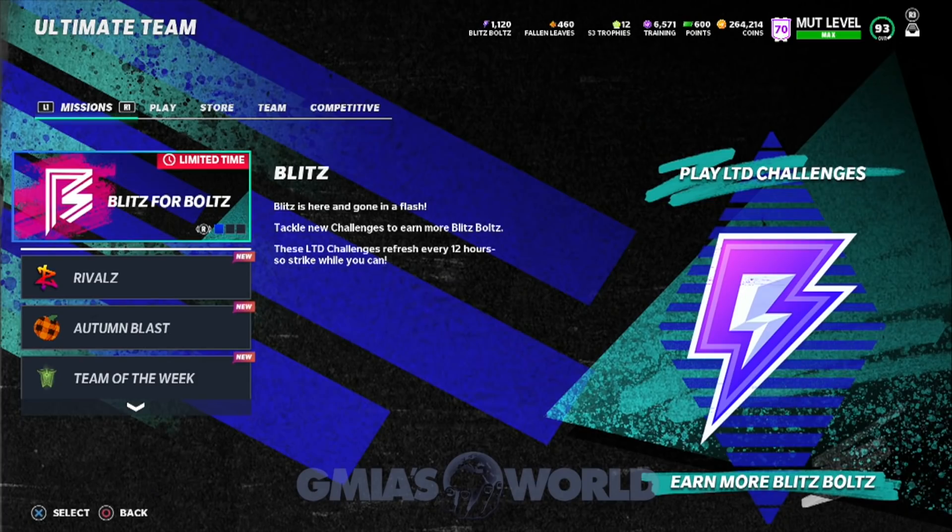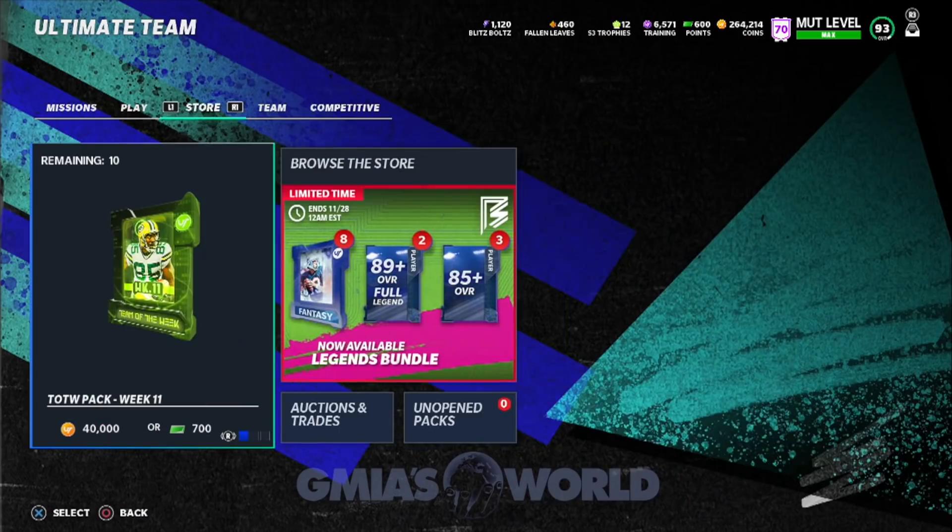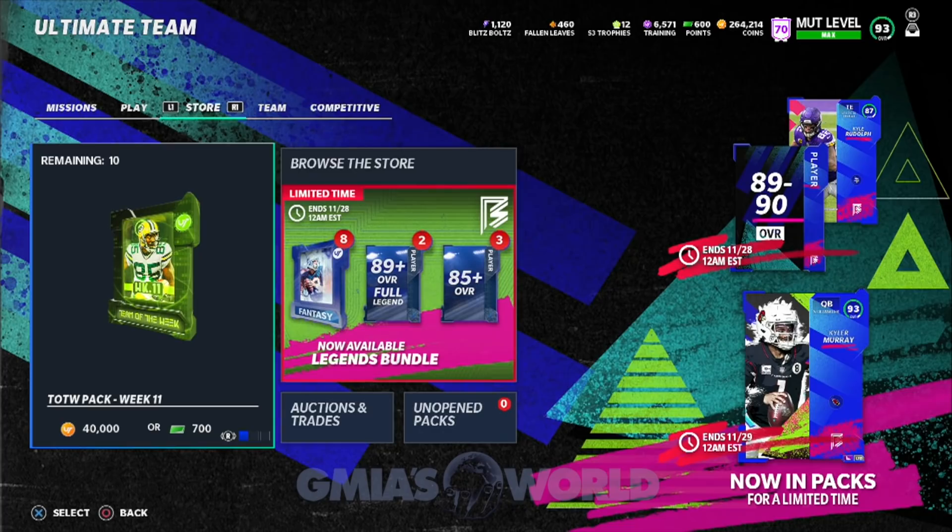Welcome back to GMI's World. Right now we're going to be talking about how to create the 50 Calvin Johnson — the cheapest possible way for you to be able to do that.